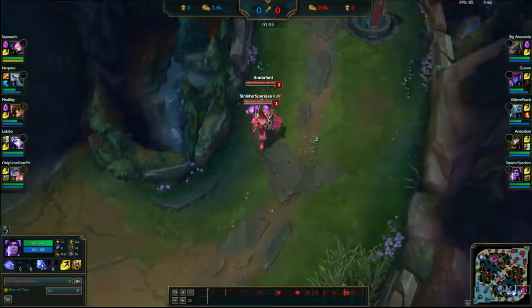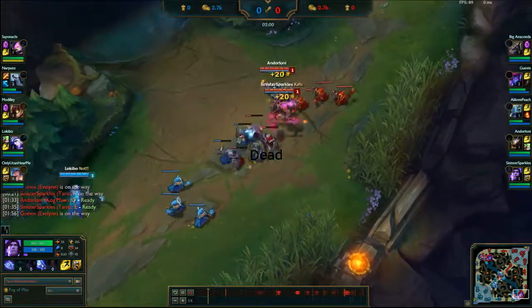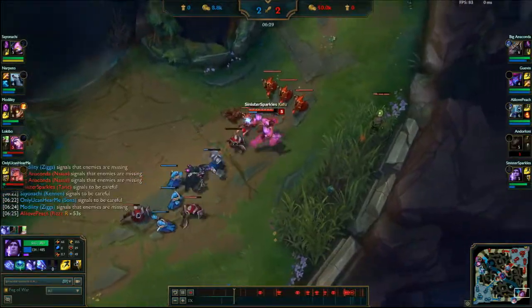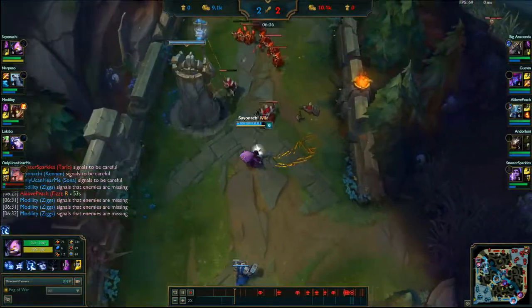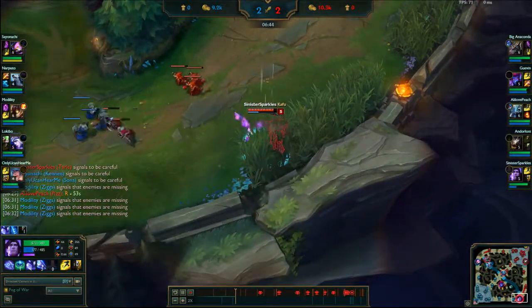During laning phase, your job is to get your Targon's procs and help poke the enemy as much as you can. Always be ready to peel for your ADC. If you ever find yourself alone in lane, the best thing to do is last hit minions and try not to push the wave too much. If your ADC isn't doing well, pushing the lane is only going to hurt them even more.